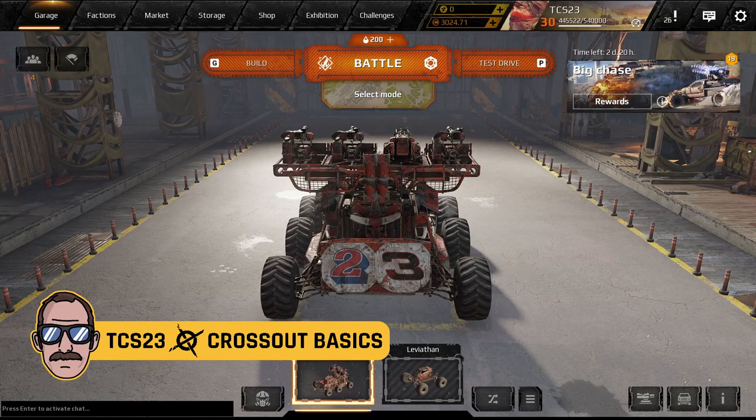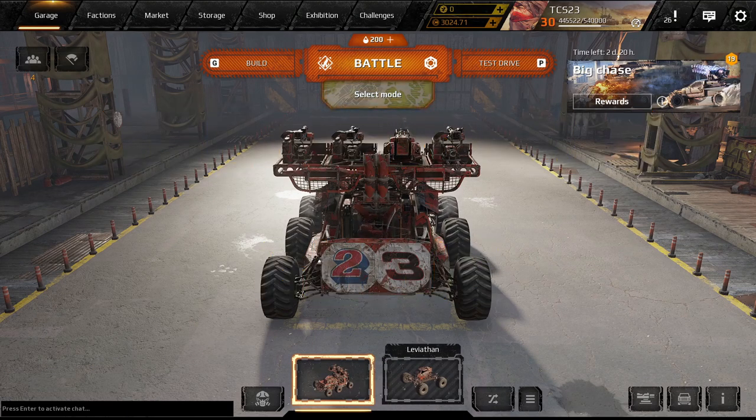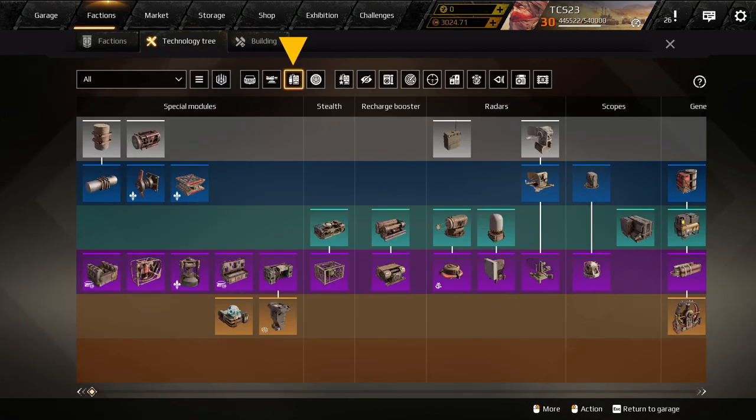Hey everyone, I'm TCS23 with Crossout Basics and this is my guide to cooling modules for Crossout. To start things off, let's head over to the tech tree, which is the best place to see all the primary parts and weapons that Crossout has to offer. This can be found under Factions, then the tech tree, then select Hardware and either scroll to the right or you can click Coolers here.